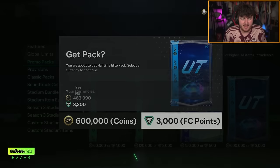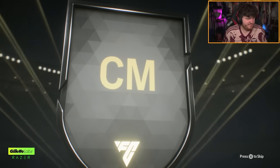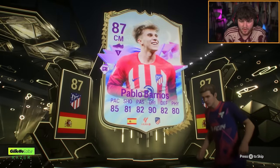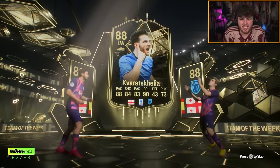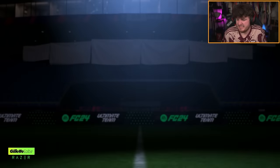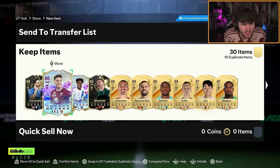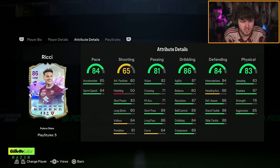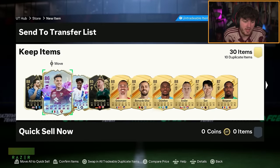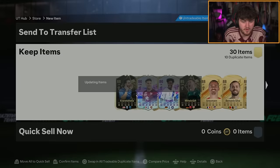Halftime elite pack on the second account — we did get a future star, 96% chance so I'd be a little upset if we didn't. Barrios and Kvaraskelia — it's pretty awful. We got three in one pack — Richie in there as well, who looks distinctly average. I can't lie, it looks okay just not insane. Barrios in there as well — the fodder's good though.